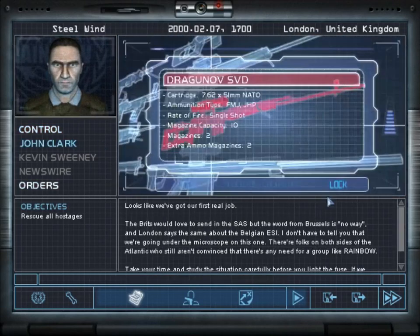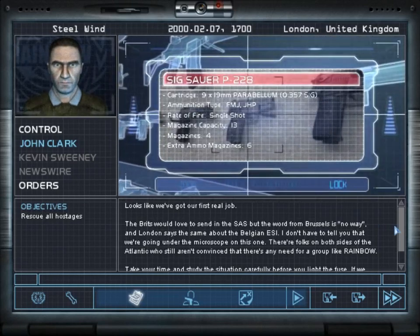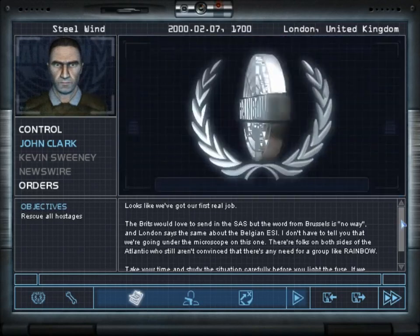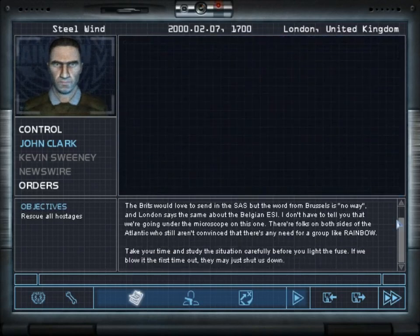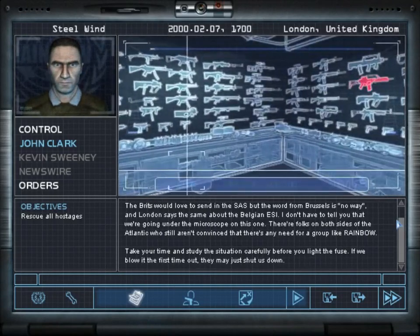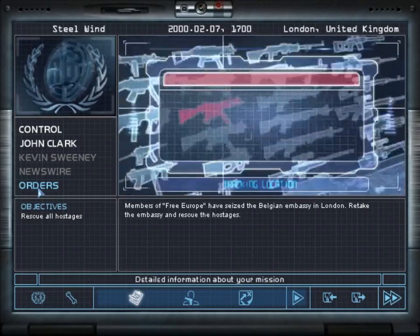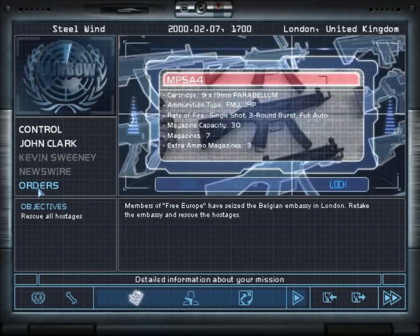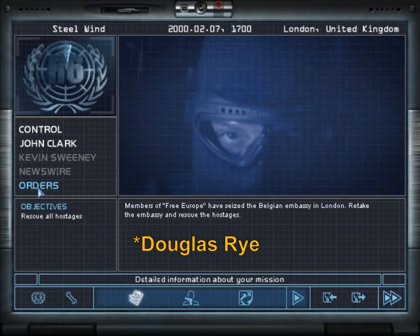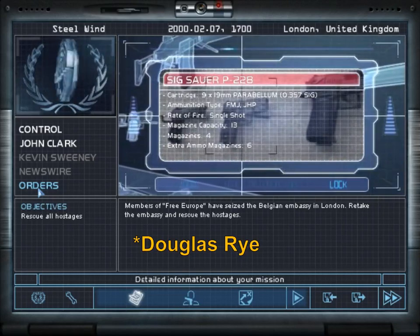Looks like we've got our first real job. The Brits would love to send in the SAS, but the word from Brussels is no way. And London says the same about the Belgian ESI. I don't have to tell you that we're going under the microscope on this one. There are folks on both sides of the Atlantic who still aren't convinced that there's any need for a group like Rainbow. Take your time. Study the situation carefully before you light the fuse. We blow it the first time out, they may just shut us down. I like the fact that I'm noting the voice actor for John Clark — you can notice how much better he got from the original Rainbow Six through Rogue Spear and up to Raven Shield.